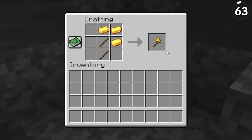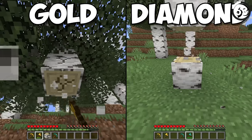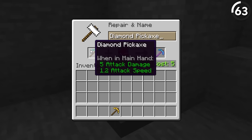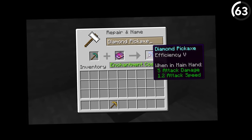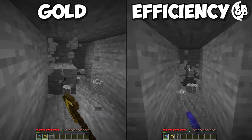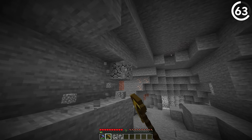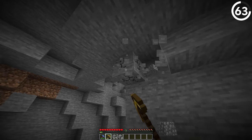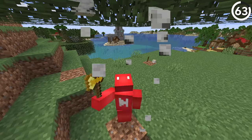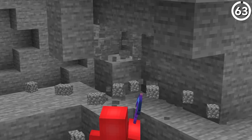Gold tools don't get a lot of playtime. However, as some commenters are quick to point out, they can be faster than their diamond counterparts. And while that's true, as soon as you enchant the two candidates, that's all thrown out the window. An efficiency five diamond pickaxe is much faster than the gold counterpart. And while that's enough of a reason to use diamond, the difference in durability means that you'll burn through way more golden pickaxes just to mine the same amount of area. So while unenchanted gives the nod to gold, just spend your levels and time to get a fully enchanted pickaxe instead.